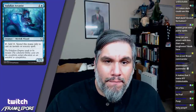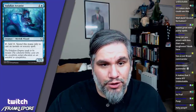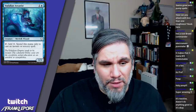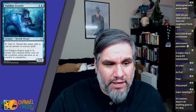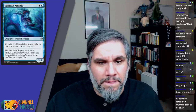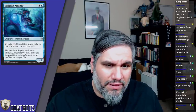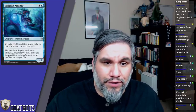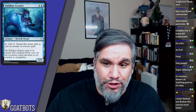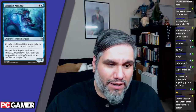Voodalian Arcanist is a 1/3 for two mana — you can add one colorless mana, but that mana can only be spent to cast an instant or sorcery spell. This is a merfolk wizard, which hits two of the relevant tribes in the set. Rewind was very strong in its day, and this isn't quite that, but it's a reasonable card.